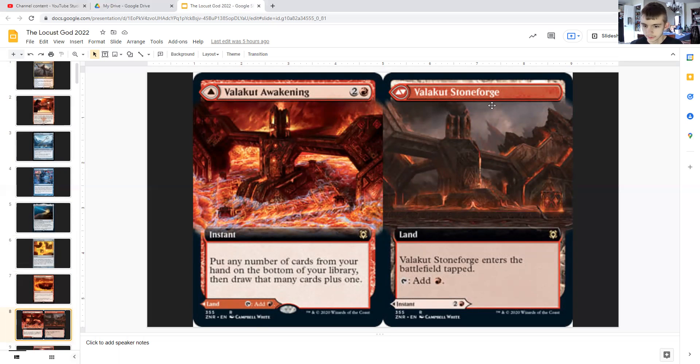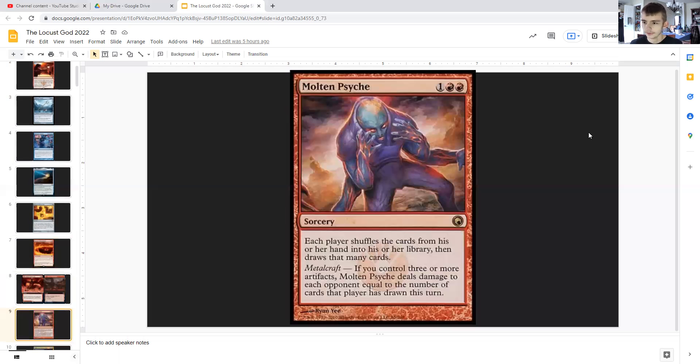Valakut Awakening and Valakut Stoneforge. Valakut Stoneforge is a land that enters untapped and can only tap for red. However, Valakut Awakening — for two generic and a red — is an instant that has you put any number of cards from your hand on the bottom of your library and then draws you that many cards plus one. So if you have like eight in your hand and then you play Valakut Awakening, that would be nine cards that you draw.